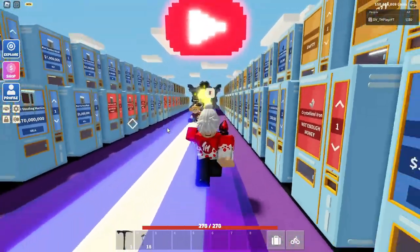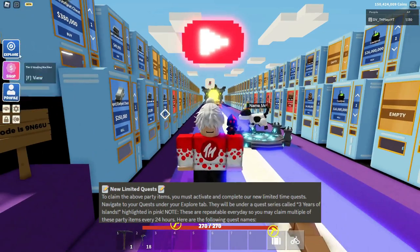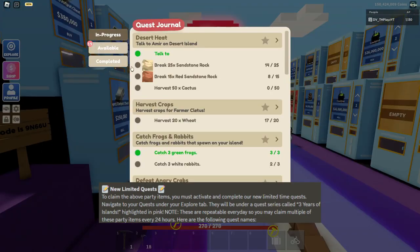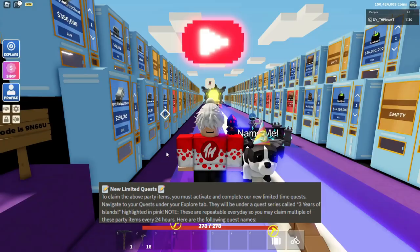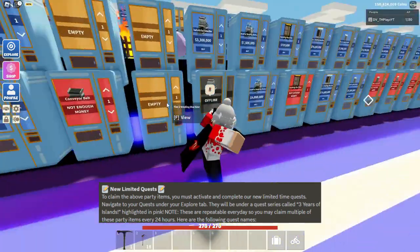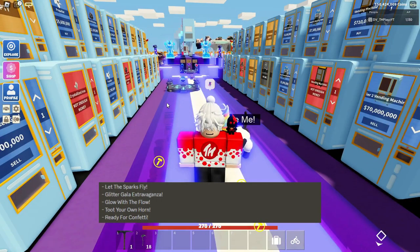Now we've got some new limited quests. If you go into Explore, then go to Quests, then Available, you should see 5 quests highlighted in pink. Go ahead and accept them. The quests are called: Let the Sparks Flyer, Glitter Glayler...